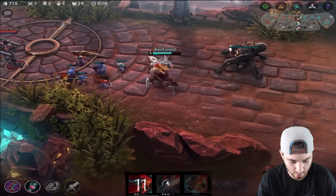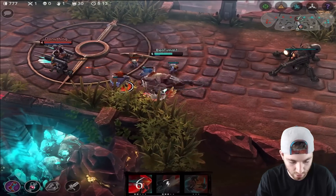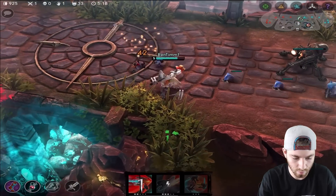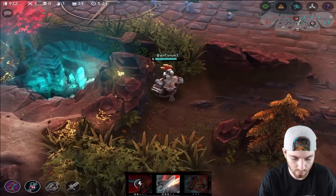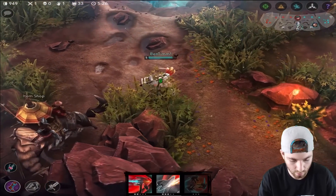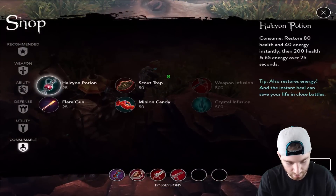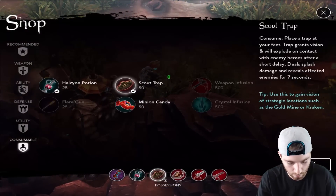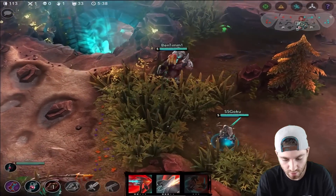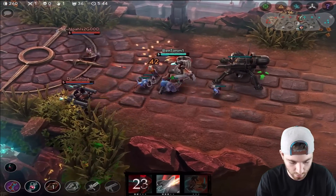Joule's here. Try and hit me all you want — they have a Koshka, Ringo, and this Joule. Pretty interesting. I'm gonna be heading down to the shop, hopefully I don't run into Koshka. Our team doesn't have too much vision down here so it's pretty scary. To be honest, they don't have any vision down there. Get away from my turret.